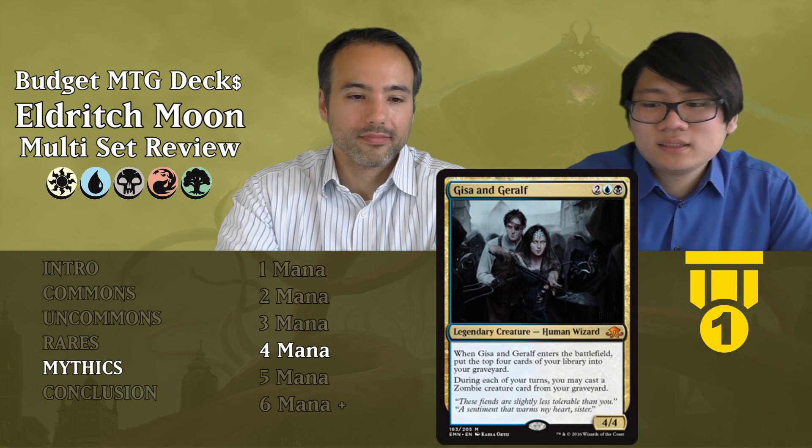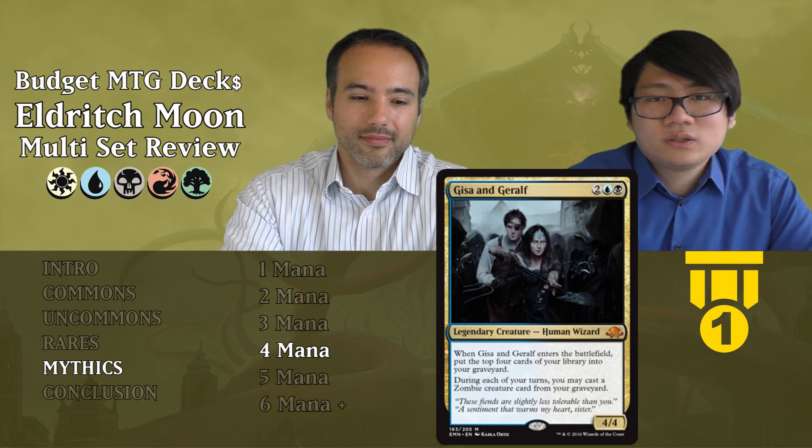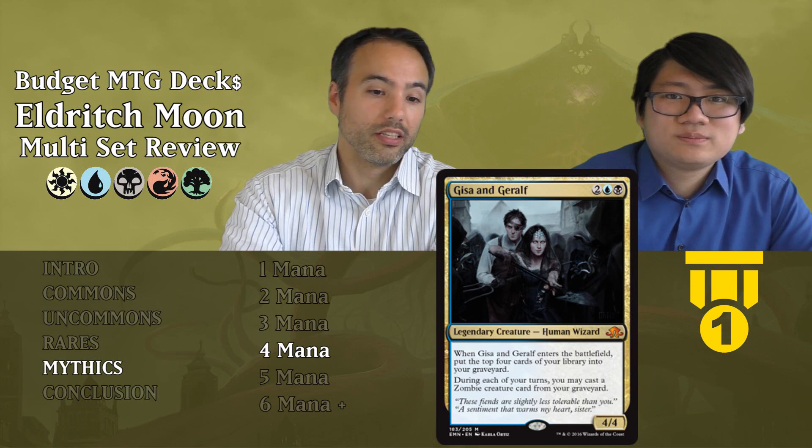Gisa and Geralf cost two, one blue, one black — a Human Wizard, a 4-4 for four mana. When they enter the battlefield, put the top four cards of your library into your graveyard. During each of your turns, you may cast a zombie creature card from your graveyard. Tier 1 — blue and black are the zombie colors, and zombies appear at common, uncommon, and rare. You're going to have them and this card is going to be incredibly powerful, recasting zombies every turn.